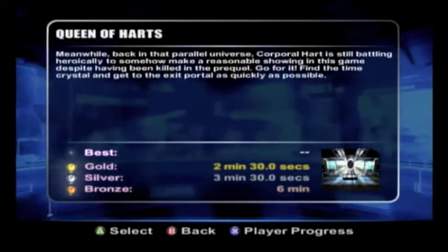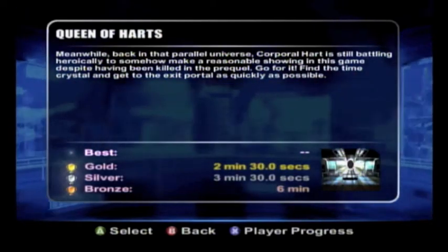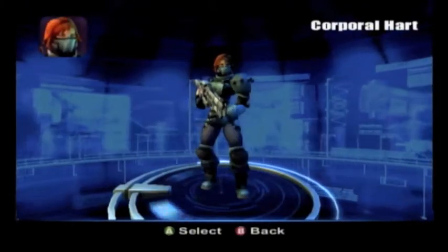Go for it. Find the time crystal and get to the exit portal as quickly as possible. Let's break the fourth wall, shall we? So for a gold, you need to beat this in under two and a half minutes. Silver, under three and a half minutes, and for bronze, under six minutes. And I'm going for bronze, baby.